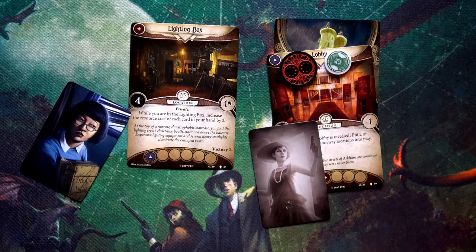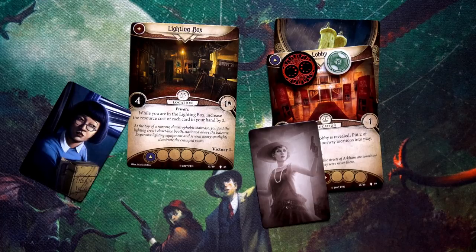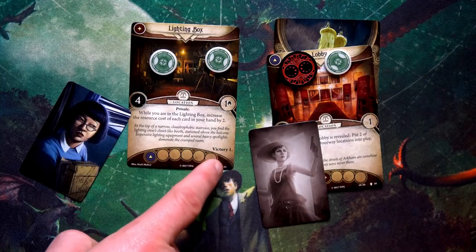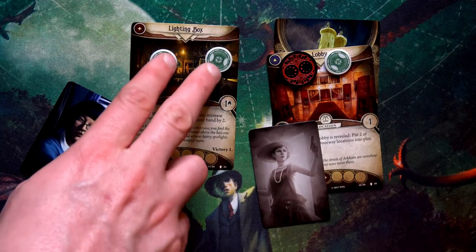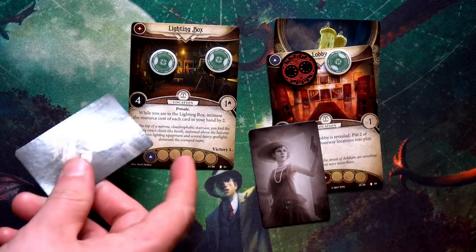Moving to Min's turn. First she spends two actions to discard Haunted from her threat area — it stings but minus one to all skills is too costly to keep around. Her third action is to move to the other Lobby Doorway. Flipping it: 'At the top of a narrow claustrophobic staircase is the Lighting Box. While you're in the Lighting Box, increase the resource cost of each card in your hand by two.' There are two clues here and this location has a victory icon — clear all clues to earn an experience point.